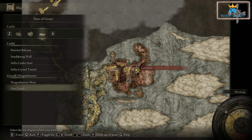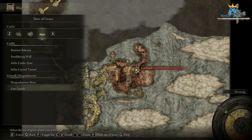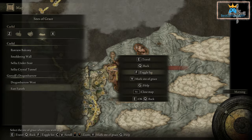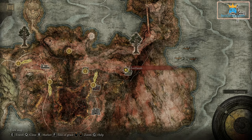Now for the second location, this is more difficult. We need to go to Caelid in Fort Faroth. To reach this area my suggestion is to avoid the main road — I have a video in the description with a good and easy way to go past the castle and all difficult areas. I avoided the main road, found a spot where I used the double jump the mount has, and went straight to the castle.